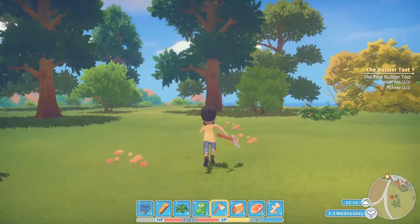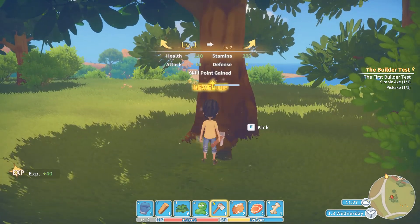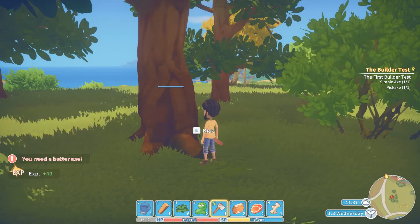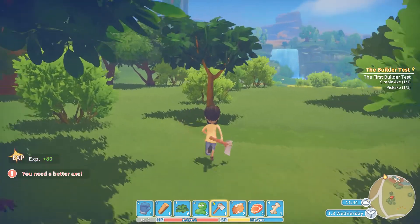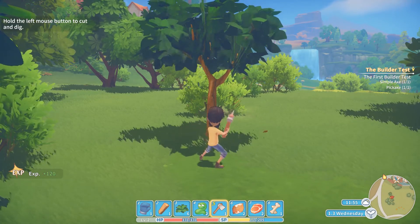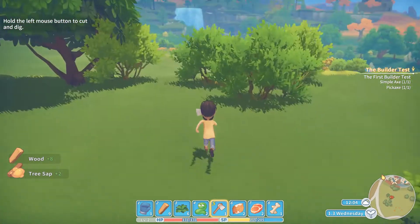Here's a nice big one — let's see how this works. I levelled up! Really? Skill point gained. You need a better axe. Smaller tree — this one here. There we go. Left mouse button to cut and dig. Look at that wood — wood for days! What have we got? Eight.